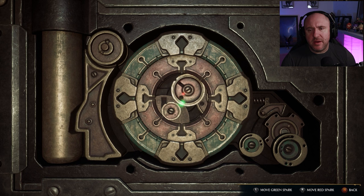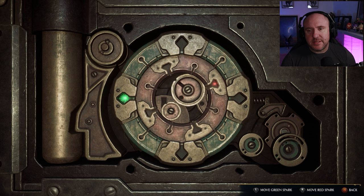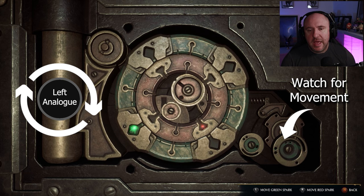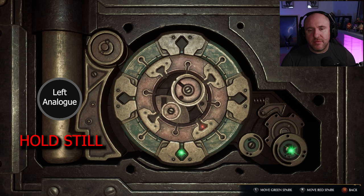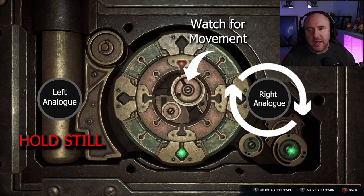Once we get into the level 1 locks, you will be given a sort of wheel. On a controller, the left analogue stick controls the outer wheel — the green one — and the right analogue stick controls the red one. It's just those two wheels you need to control, rotating left and right. You want to turn it either clockwise or anticlockwise until you see movement on that wheel, then keep the left stick still and move the right analogue stick clockwise or anticlockwise. Spin it around until you get some movement on the inner wheels.